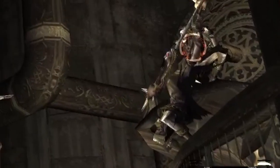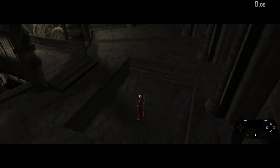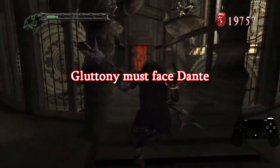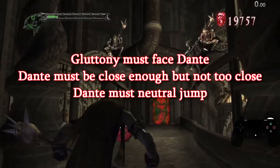If you want a visual cue for this, it's when the gluttony squats and its arms are on its sides. There are three conditions that must be met for the setup to work: the gluttony must face Dante, Dante must be close enough but not too close to the gluttony, and Dante must neutral jump to trigger the attack.